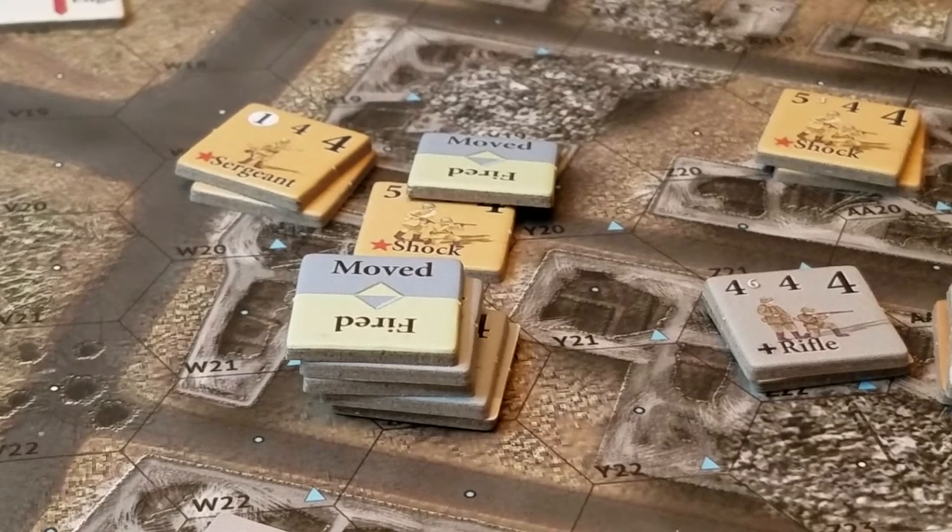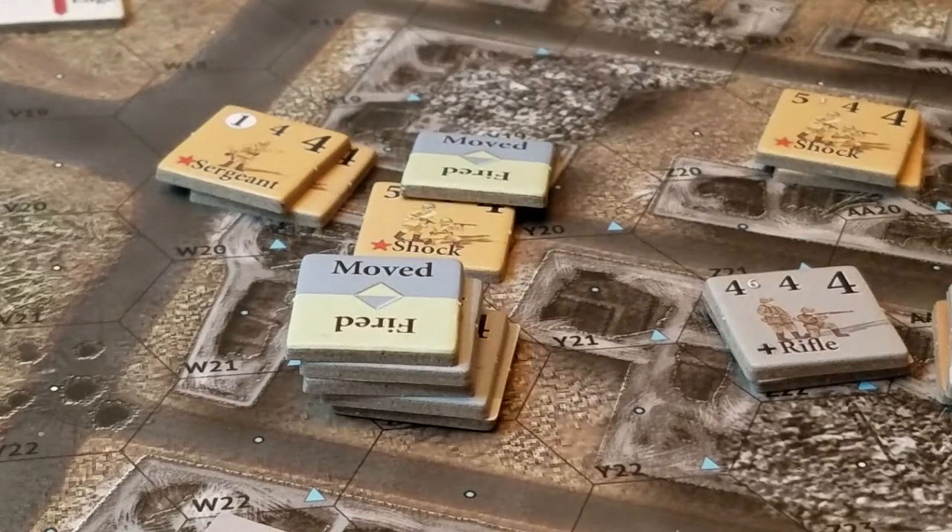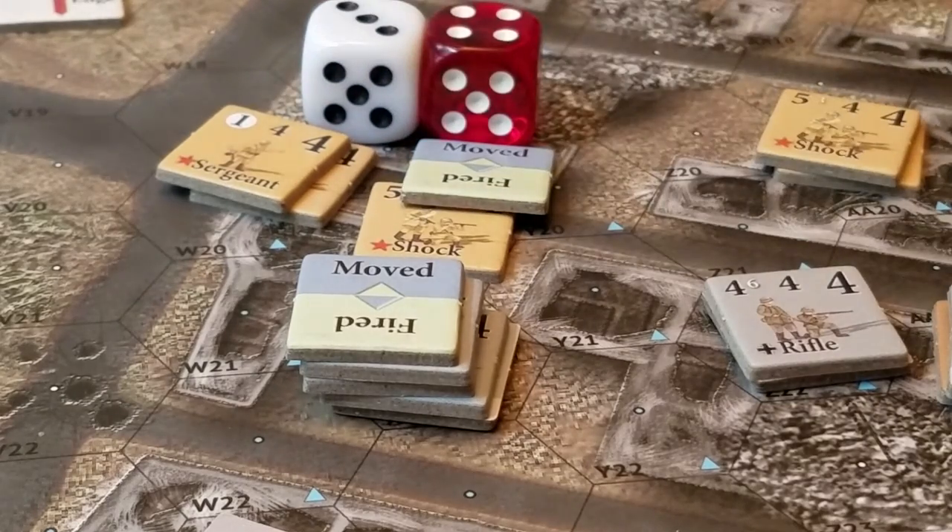So we're on the one column. I have an attached leader, which adds one to my die roll modifier — so that's column one plus one modifier. Let's roll two dice. I roll a seven — actually it's an eight.